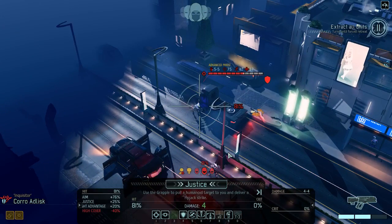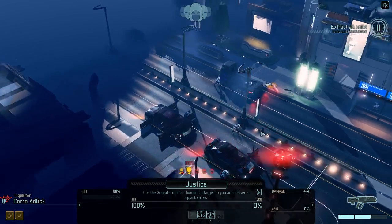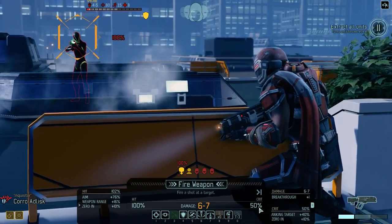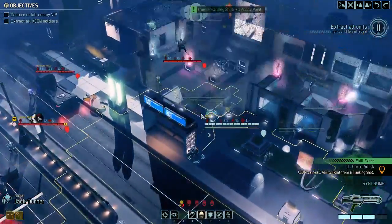I could also pull someone like the priest. We also have the armor ignore, so we could pull this. The only 100% I have is something with a 50% chance to be killed, so I'm going to take this shot. We do not get the kill because we are never lucky.